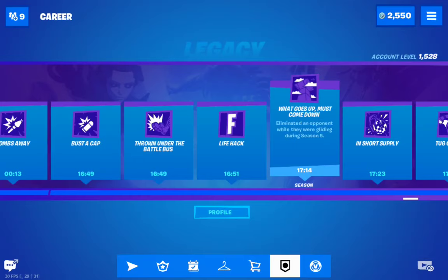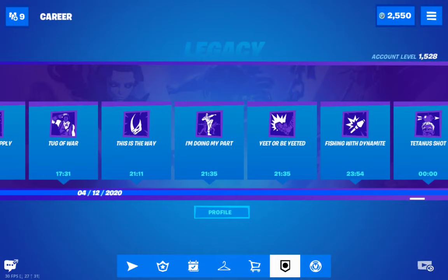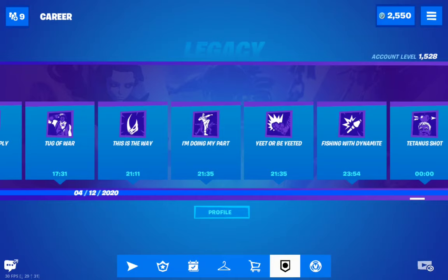'Clever Girl' — eliminate an opponent in the jungle while wearing a Dino Guard outfit. In this account I don't have the Dino Guard outfit, but in my other account it works. You need to wear the Dino Guard, Trisera Ops, or similar dinosaur-themed outfits in either the normal or black version.